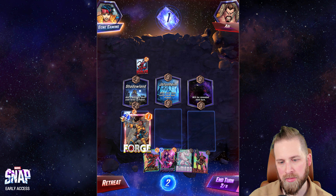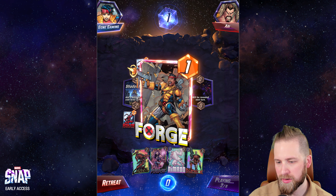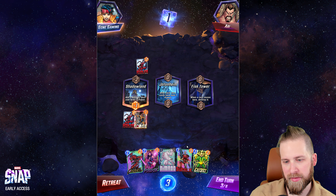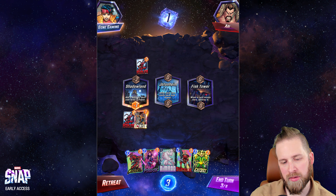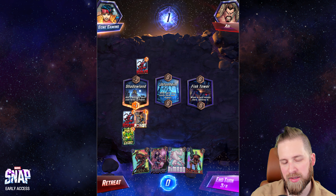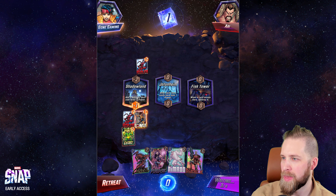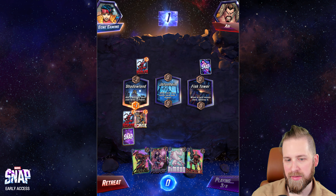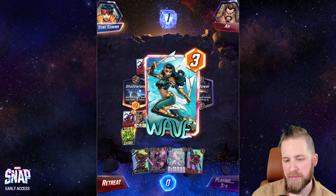We want her round three so not yet. Let's just do Electro here. Well this is a dumb waste but here we go. I could have just done Psylocke — I think that would have saved Forge, but we didn't have Electro at the time so it was hard to know.